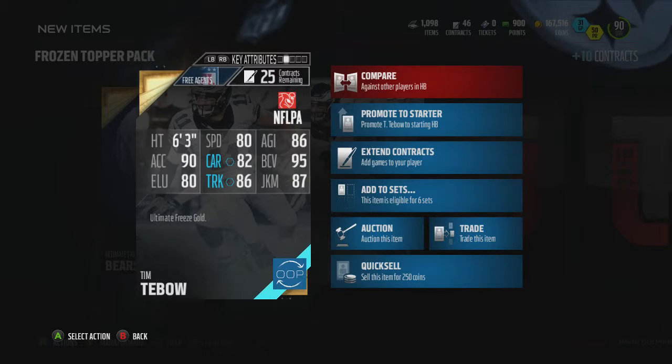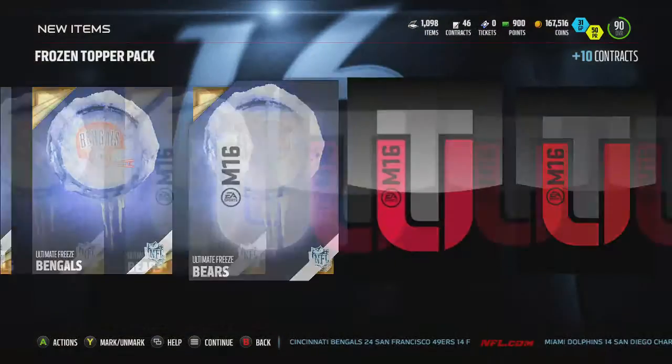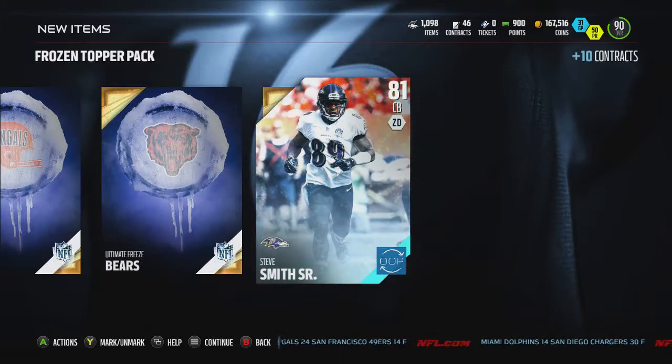82 carry, 95 — these aren't that great. But maybe if you're running Wildcat or something. We got pretty much garbage.